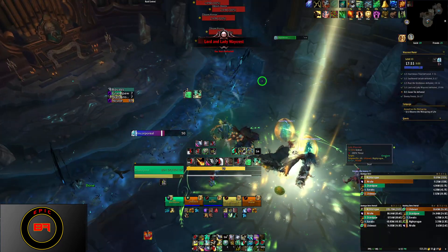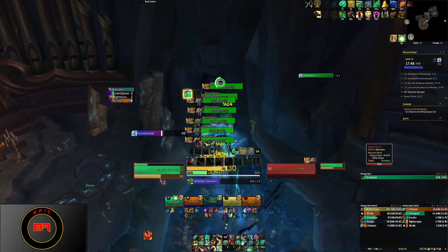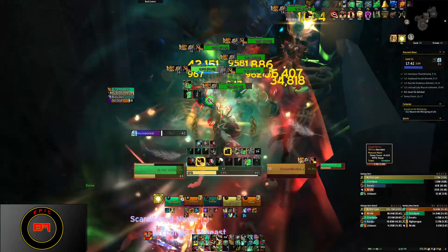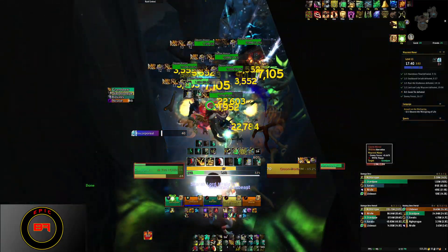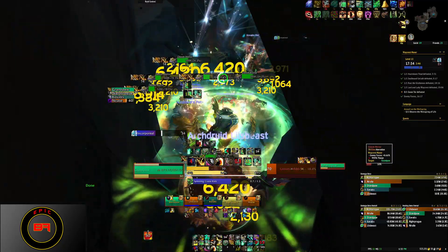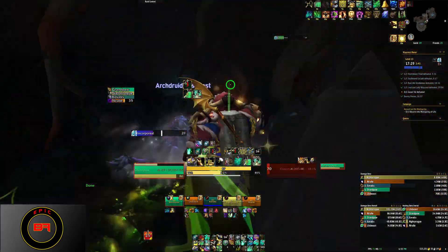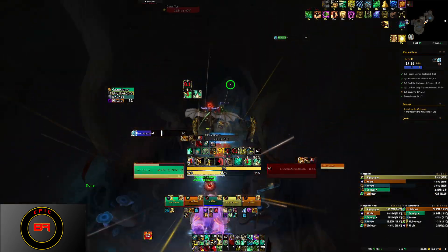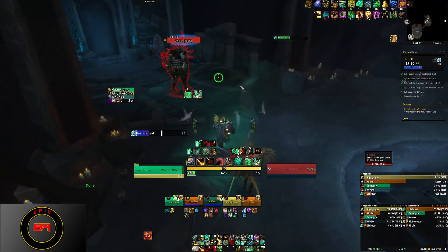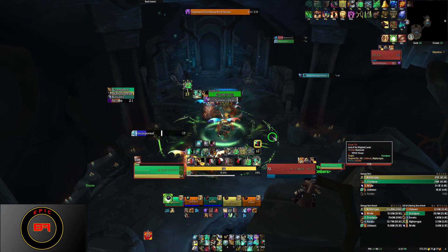This last boss is pretty easy. He'll summon an undead add — you pick it up as a tank, and if you're DPS, you DPS the add down. There'll be little vials of formula that spawn on the ground. You pick up those vials and throw them on the ground where you killed the add — that prevents the add from respawning. If you fail to do that, when he calls a new add he also resurrects the other adds you've already killed. So if you kill adds in random spots and not next to the boss, you'll never have enough vials to prevent them from respawning and you'll get overrun by adds.